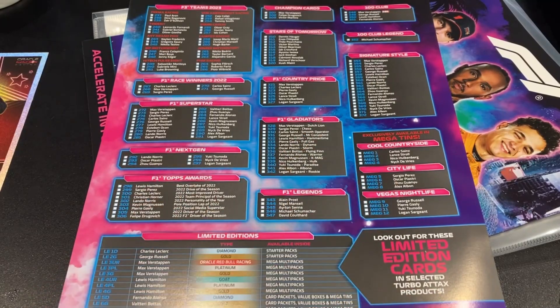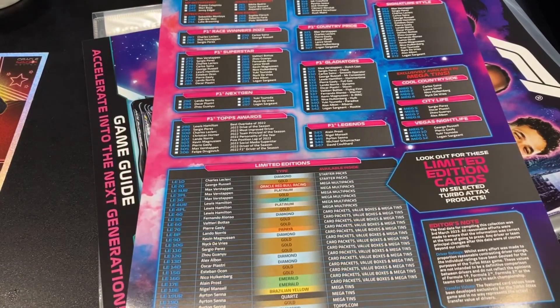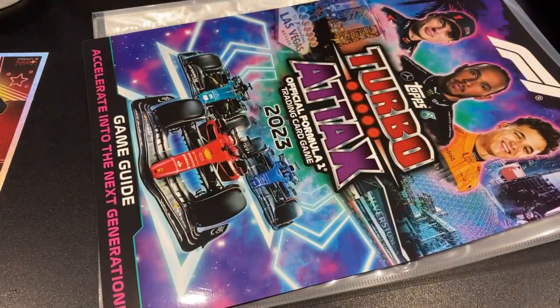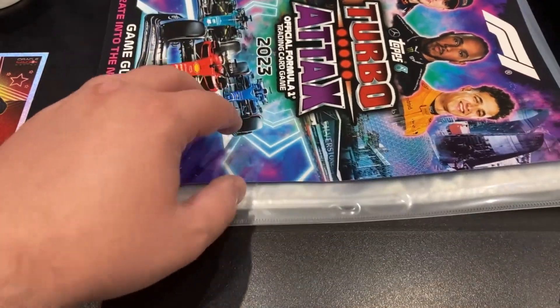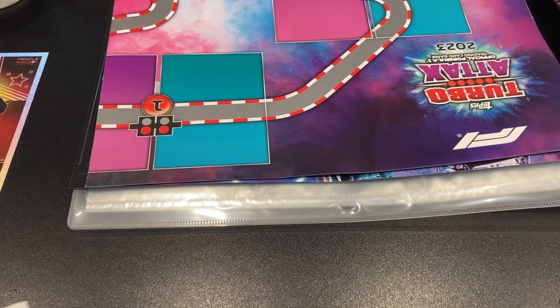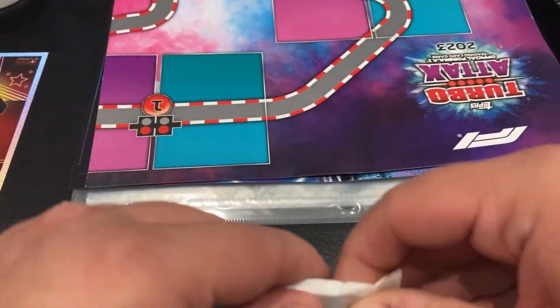We've also got three mega tins: Cool Countryside, City Life, and Vegas Lifestyle - they all have four dedicated cards each. We have the mega tins ready and waiting for another video. There were also some pre-order bundles, including a Topps.com exclusive, so if you want to see those openings please remember to subscribe or follow on your platform of choice. We'll also be getting the Yuki Tsunoda and Carlos Sainz UK exclusives. All that's left to do for the starter pack is move everything out of the way and we'll get right into opening it.